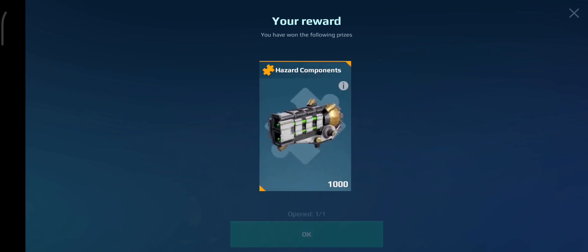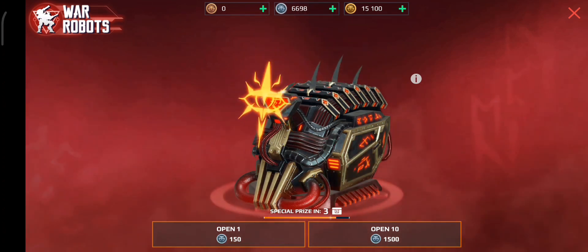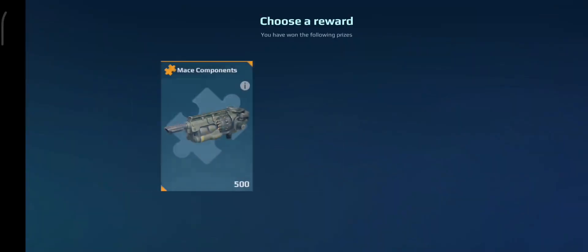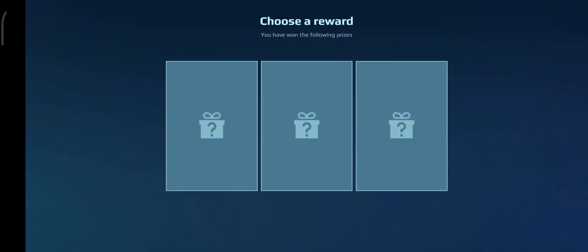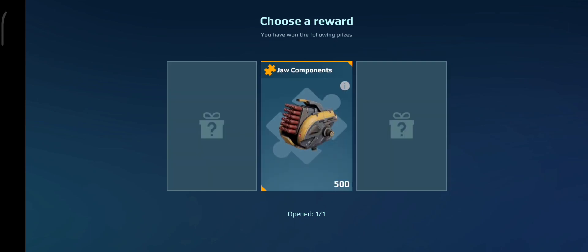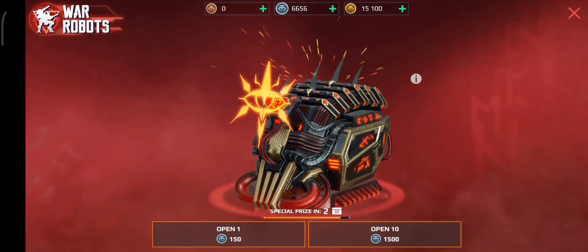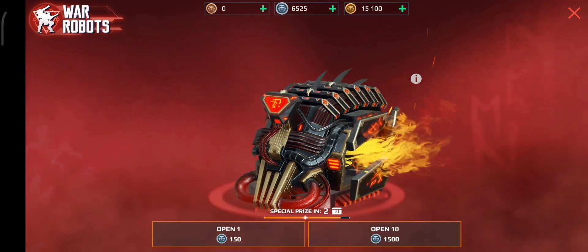A thousand hazard components. We're nearly at the first special prize. Why is this chest not actually that good? Usually the middle chest is really good. Jaw components — that's good. Come on, two away from the special prize.